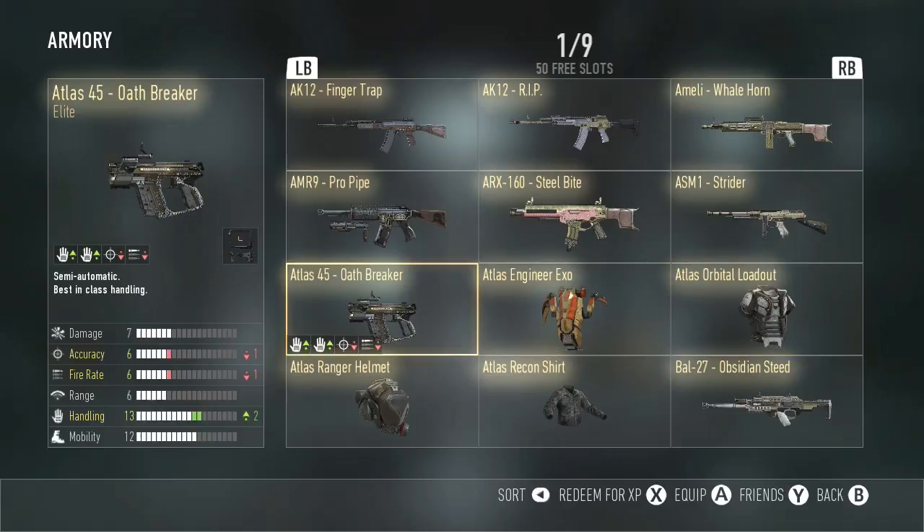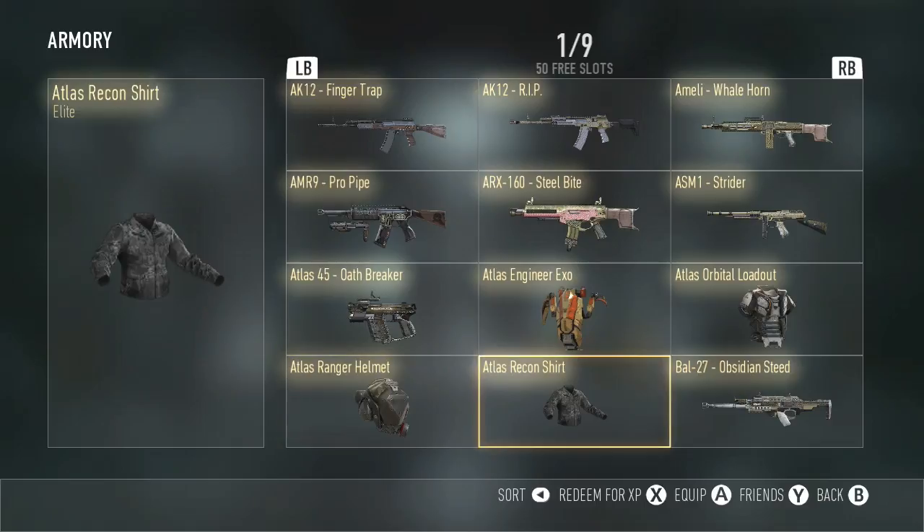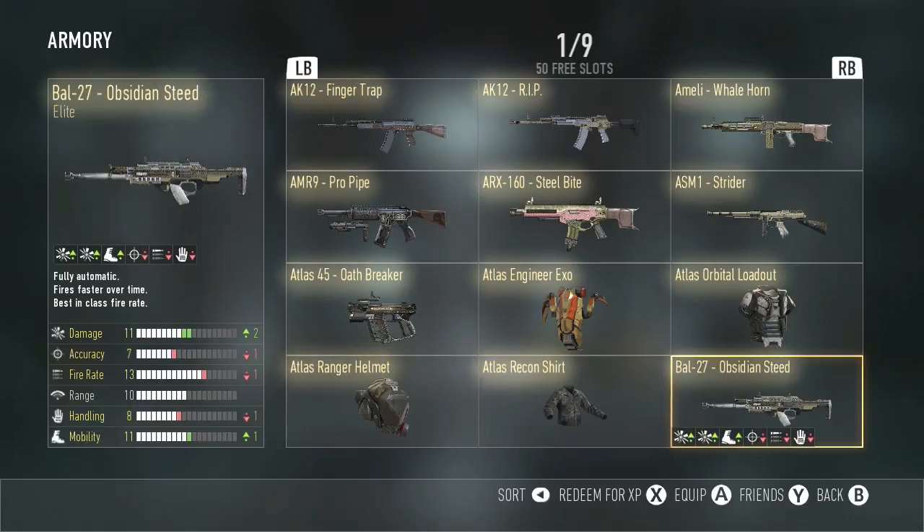Next, we have the Atlas Ranger Helmet. I got this just out of a random supply drop — no big deal. Atlas Recon Shirt, no big deal. The Obsidian Steed — this gun is a beast. I don't know who made this, but I really want to thank whoever made this weapon, because this weapon is insane. Plus two damage, plus one mobility — wow — but minus one accuracy, minus one fire rate. The Inferno does have plus one fire rate, I believe, and that really helps you win a lot more gunfights.